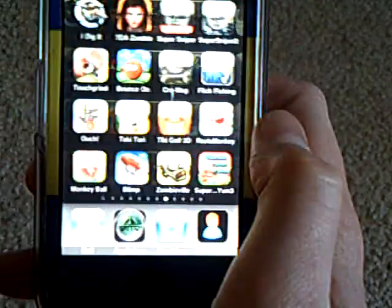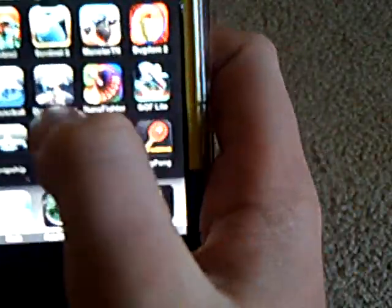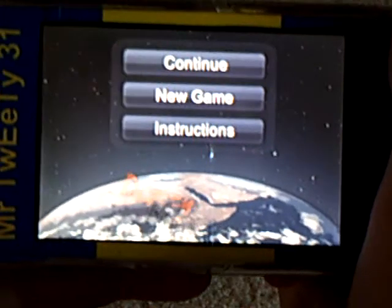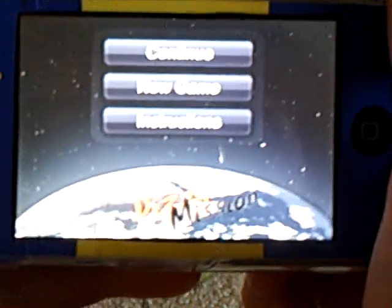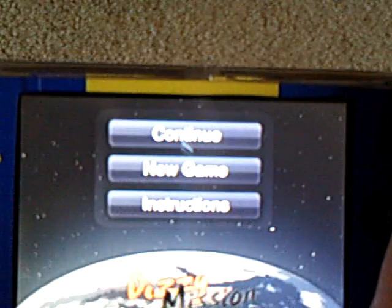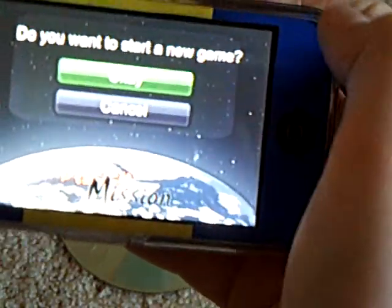So the icon for Dizzy Mission is right there. Click on it. When you first start out, there's not a very big menu — just continue, new game, and instructions. Instructions is instructions, but that's what I'm here for, so I will not go into that. I'll just do new game and OK.